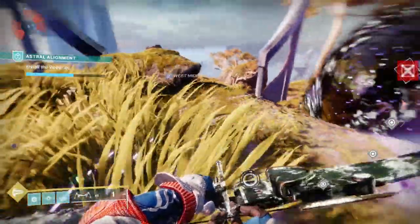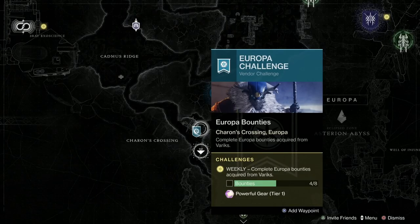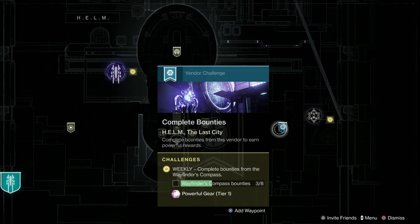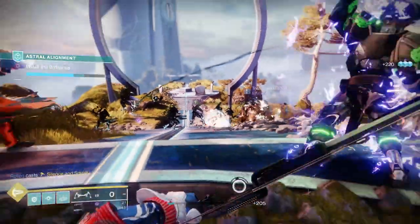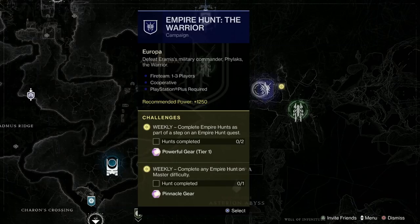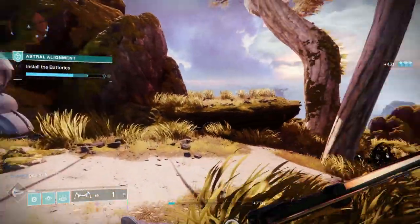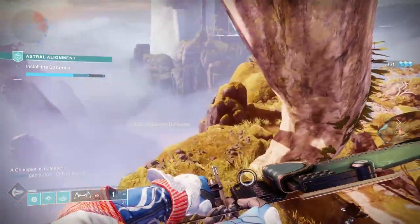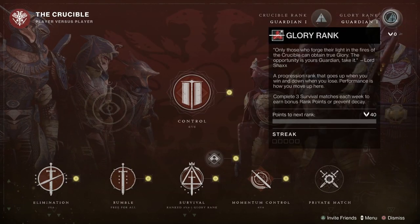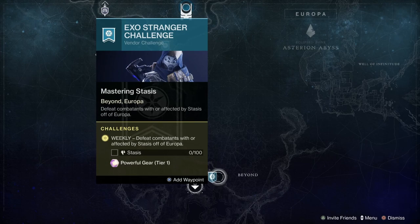The first group of tier one powerful drop rewards comes from completing eight bounties for any of the vendors: Zavala for vanguard bounties, eight with Shaxx, eight with the Gunsmith, eight with the Drifter, eight with Variks, and the seasonal vendor too. In the crucible, seven wins in the glory playlist will get you a tier one engram. Two empire hunts for the weekly challenge gives you one. Completing nightfall strikes counts, any prime engrams drop at tier one level, exotic world drops are at this level, crucible rank resets and rank ups, crucible glory rank ups, and gambit rank ups all give tier ones. Also the Exo Stranger's challenge of defeating a hundred enemies with or affected by stasis.